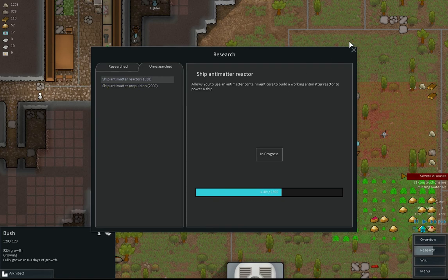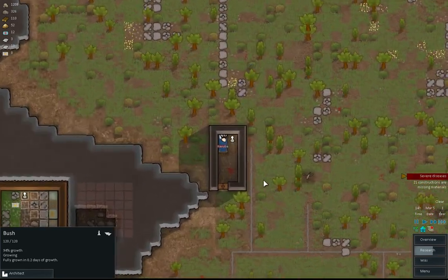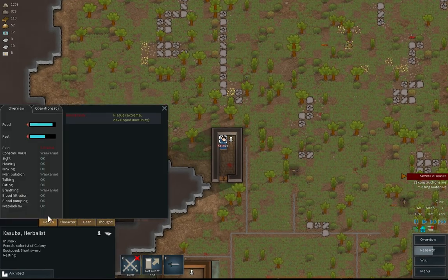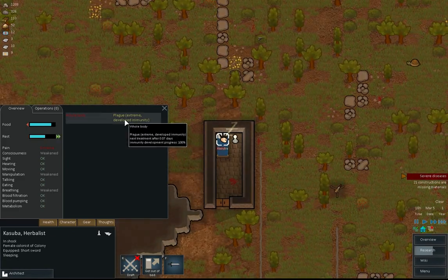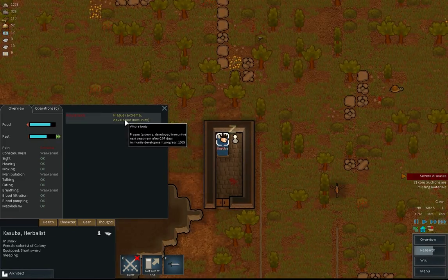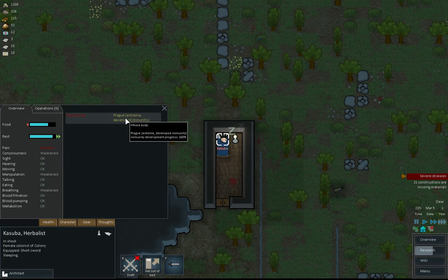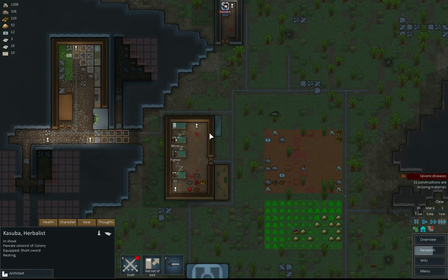I know we were doing really well with the researching. How are we getting on? I've still got medical stuffs. Don't die! Extreme but developed immunity - so this could be quite interesting. I wonder if that means... He needs to be treated. Somebody go treat him.